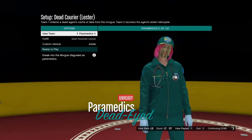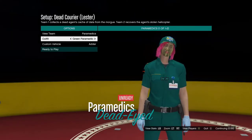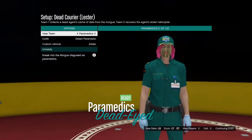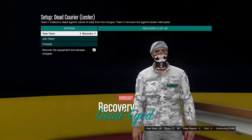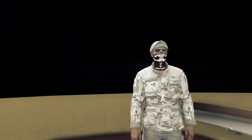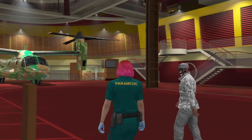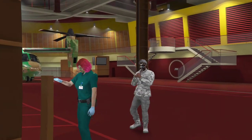This is where you're gonna select your outfit. I'm just gonna select the green paramedic outfit for the video. Your friend needs to be on the opposite recovery team, and you have to be on the paramedic team. It's the same setup.